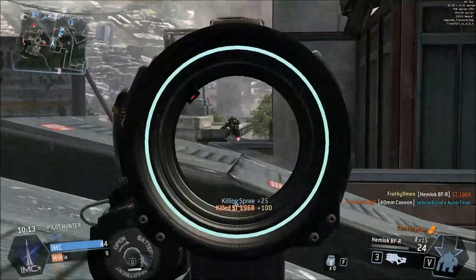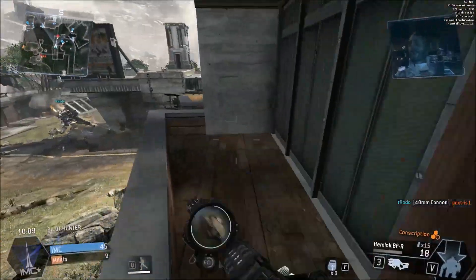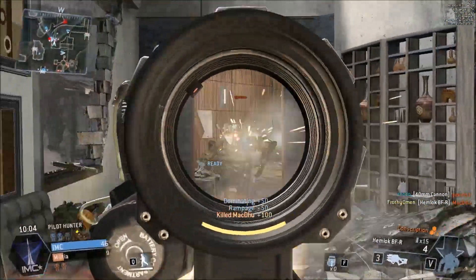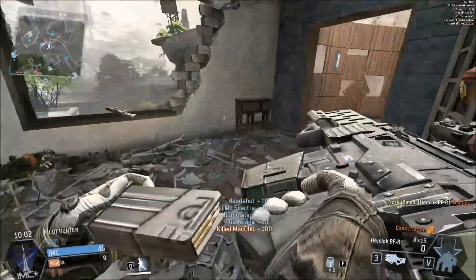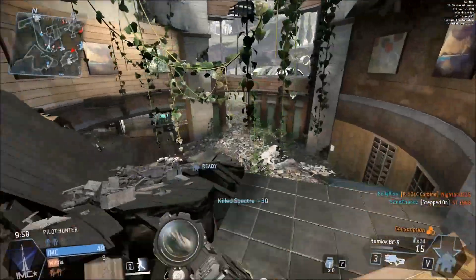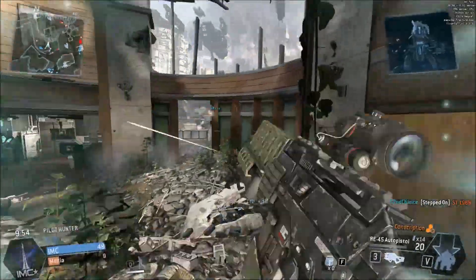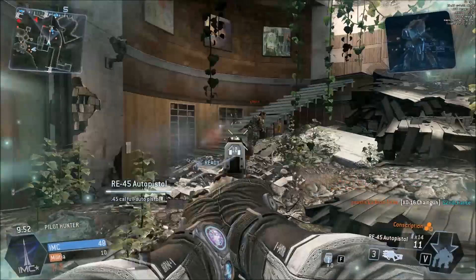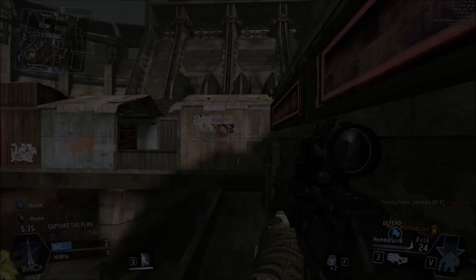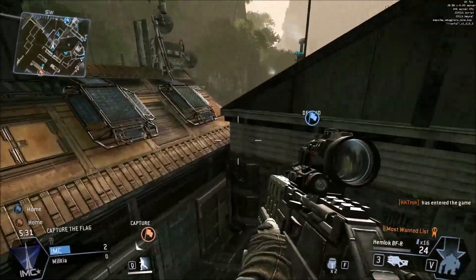Since we're generally going to be using this weapon at a bit of a longer range, the silencer is questionable as to whether you'd want to use it — that comes down to personal preference. It's going to add an extra shot to kill and reduce your range in general, so your 4-shot kills turn into 5 and your 5 into 6, making it harder to kill enemy pilots. However, you're not revealing your location on the mini-map, and if they don't know where you're shooting from, it doesn't matter how many bullets it takes if they can't fight back.